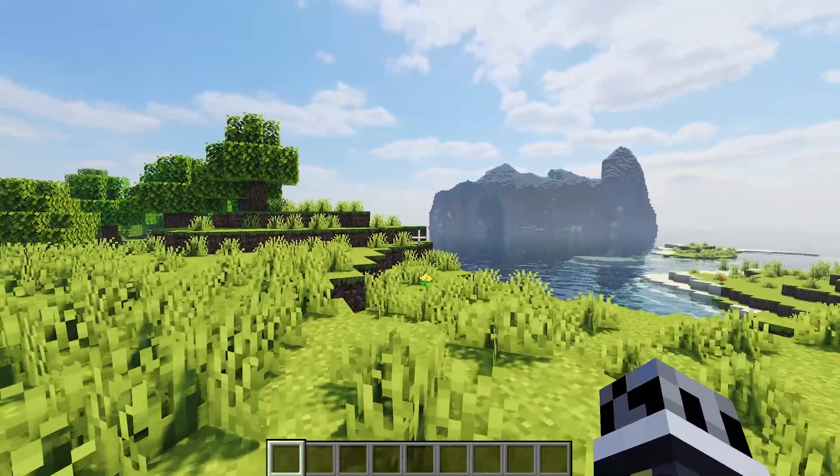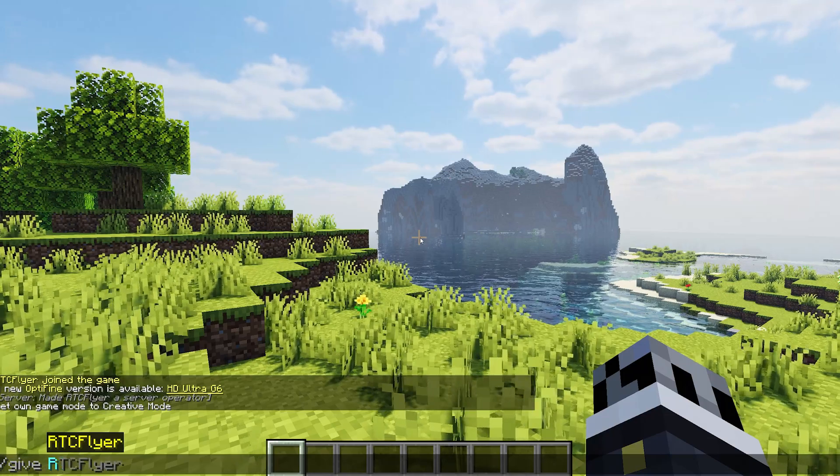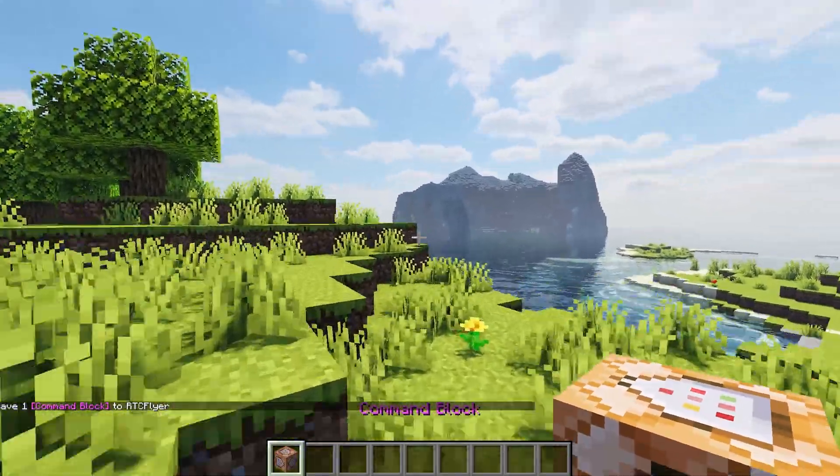I'm in creative right now on the server and the first thing I'm going to do is type /give, then my username, then minecraft:command_block, and take one of those.